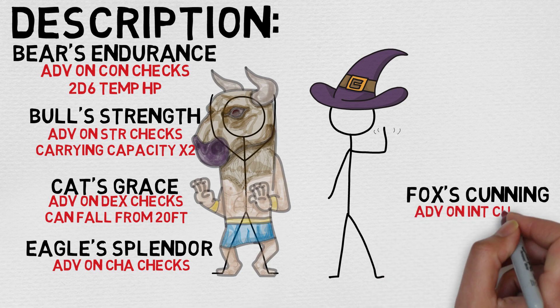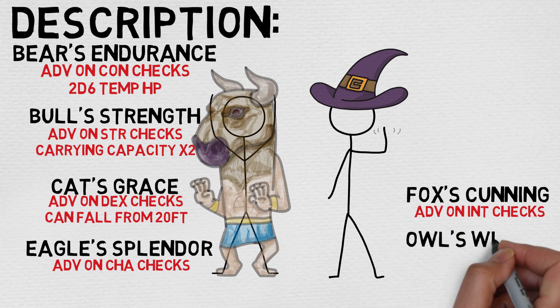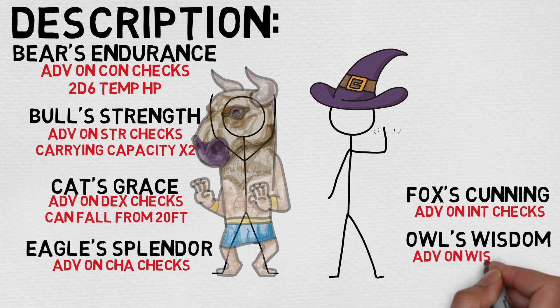Something important to point out: these relate to checks, not saves. So for example, persuasion is a Charisma check, not a save. This is actually quite useful, and it's really good if your party has a huge blind spot. For example, if everyone took Intelligence as their dump stat and you're in an environment where you need to make a lot of Intelligence checks, this is a great way to hedge your bets a little bit.